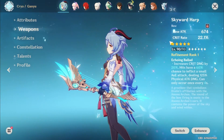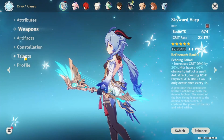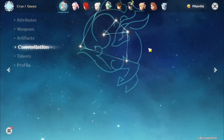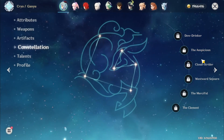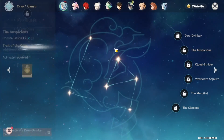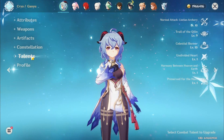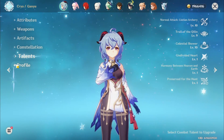I have a Skyward Harp. I'm using it basically for the crit rate and the attack, and I don't have any other 5-star bows. It is not refined at all — it's refined rank 1. My constellations are 0. If you have the constellation — I don't know which one it is — but it lets her basically shoot a charged attack, hit her E, and then shoot again. That will make your timing way easier. And if you just have more damage, you might be able to take down Storm Terror in 2 double charged attacks and 1 single charged attack, which would make the timing a lot easier as well.